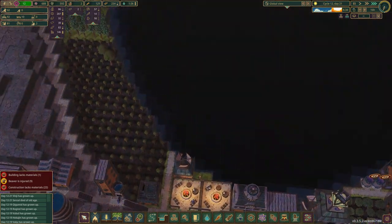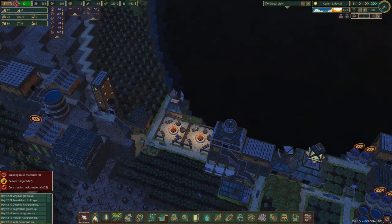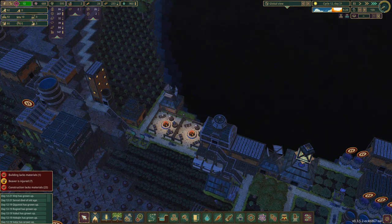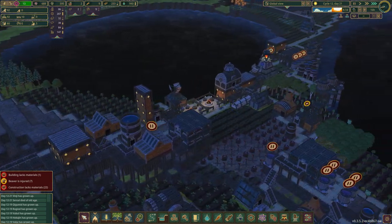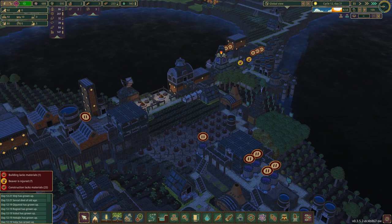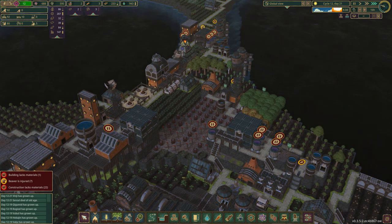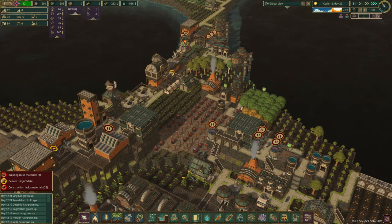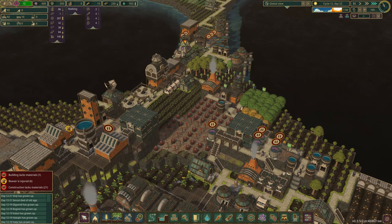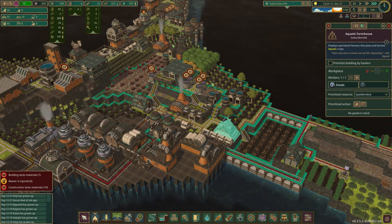We probably don't need this guy here for now. I know we need more beaver activities and we'll get there eventually — just working on getting the food. We're actually down to three berries, which is insane. Three berries. And now we're down to nothing.